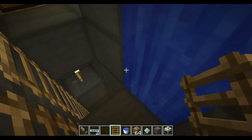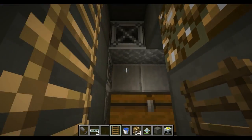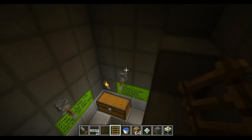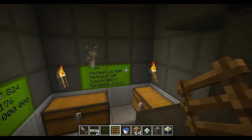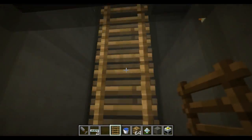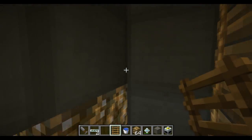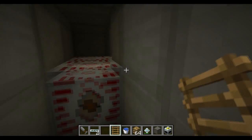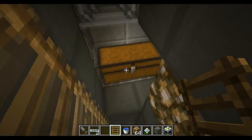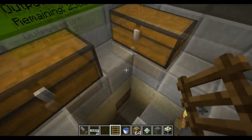Go up here to the second floor — it's the nuclear reactor, turns on. You can see down here the status is on, output 50 EU. Then I go to my third floor, and over here I have all my MFSUs — a little storage unit just in case I need to put my coolant cells and stuff in there.